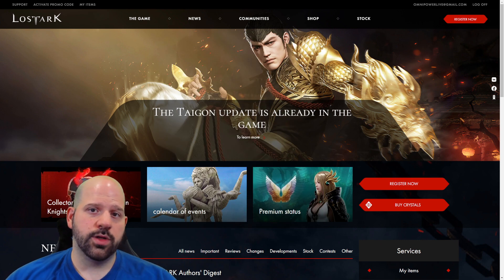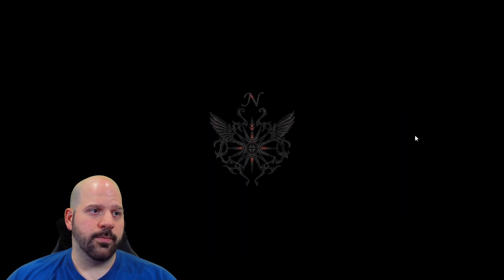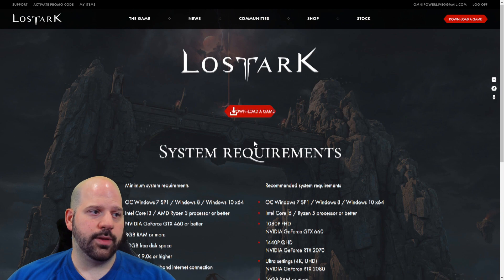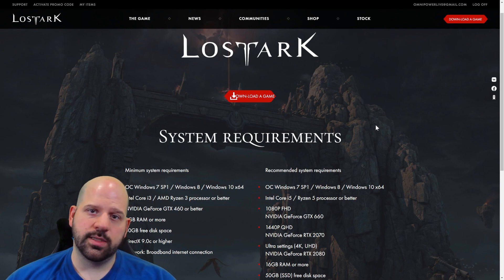Go back to the Russian website and sign in. Once signed in, go to the dropdown menu and navigate to the download section. Download the game — these are the system requirements, go over them if you need to. Once you download and install the game, proceed to the next step.